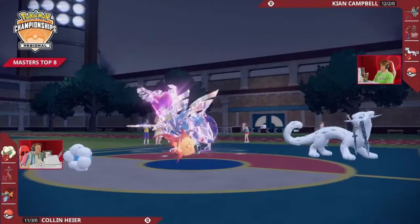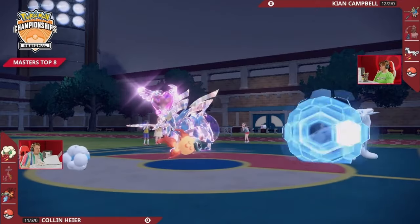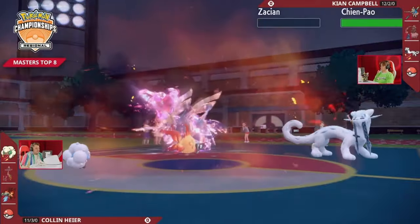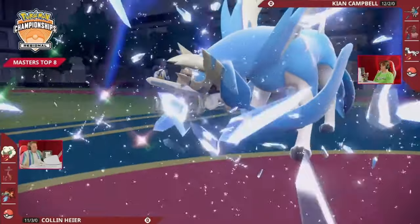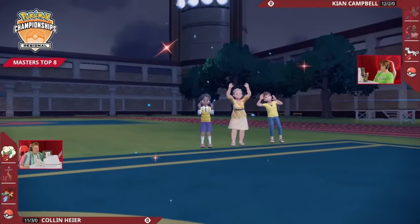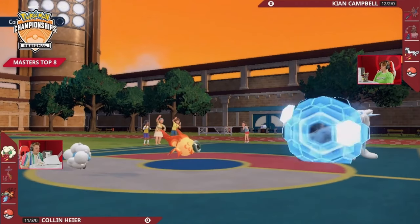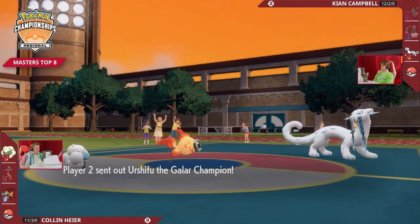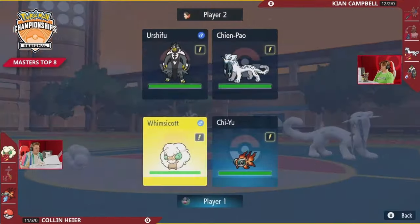Protect from the Chienpao, not wanting to take any damage this turn, as Heat Wave comes out. The Heat Wave hits the other slot, but it's still enough for the chaos. When you get a Chiyu with a half-health target, those Beads of Ruin — even as a neutral hit — it's so tough for a Pokemon like Zacian to take that hit. Keon does lose his restricted Pokemon in Game 1. Chiyu takes no damage because of the Protect, and now we see Keon's fourth and final Pokemon: the Urshifu.